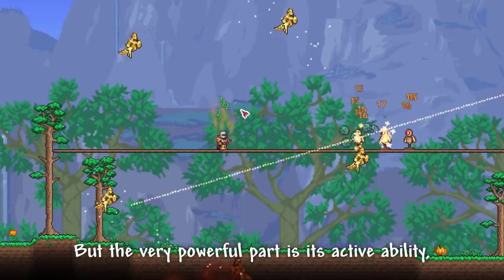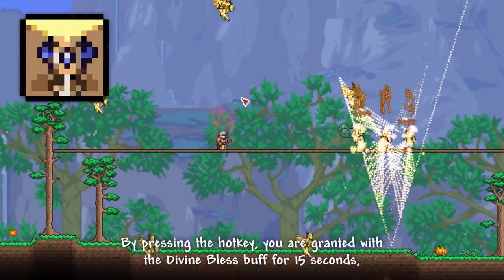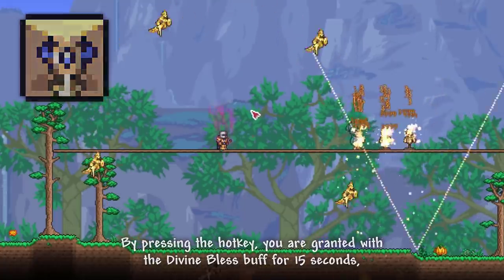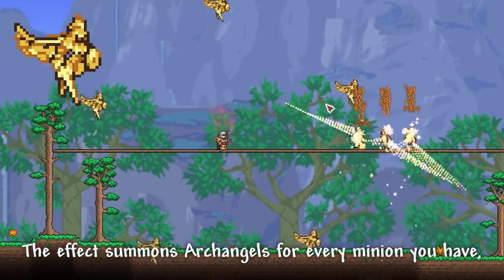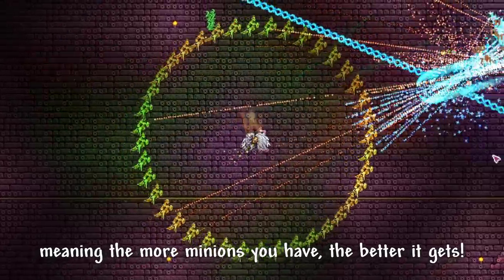But the very powerful part is its active ability, which you can bind to a hotkey. By pressing the hotkey, you are granted with a Divine Blast buff for 15 seconds. The effect summons Archangels for every minion you have, meaning the more minions you have, the better it gets.